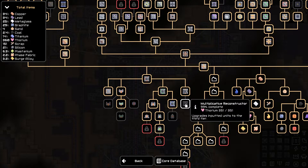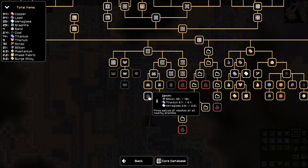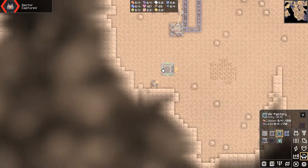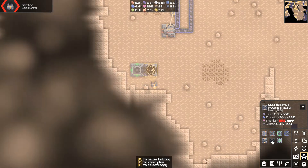Finally, we can research it. There we go. So the next one is a mega — automatically repairs damaged structures, capable of carrying small blocks and small ground units. And the zenith fires salvos of missiles at nearby enemies. I want this — let's try to build this. So we need an air factory, an additive reconstructor, and a multiplicative reconstructor, which is pretty expensive.